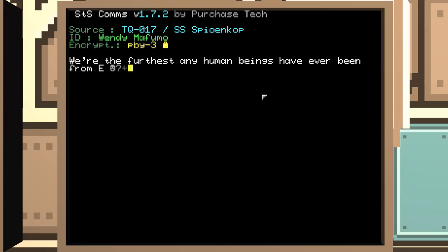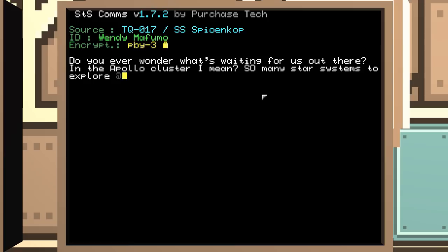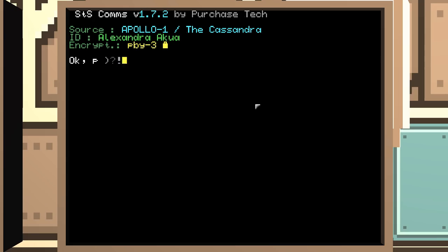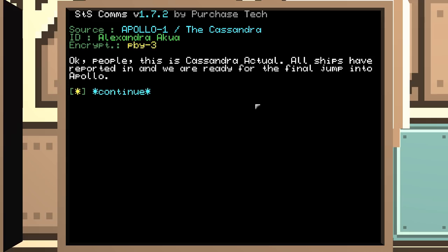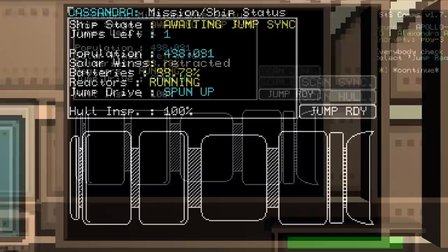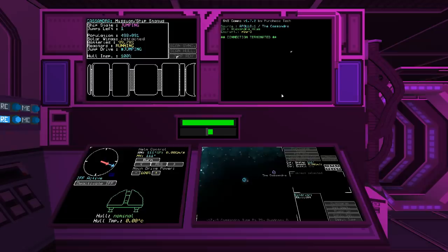Forget Earth and the haters. Okay, this is Cassandra Actual — that means it's the captain. All ships have reported in, and we're ready for the final jump into Apollo. Everybody check your Cassandra status screens and select jump ready when you're in position. Jump drive is spun up. I am jump ready. Here we go — final big jump. Nothing can go wrong now, right?